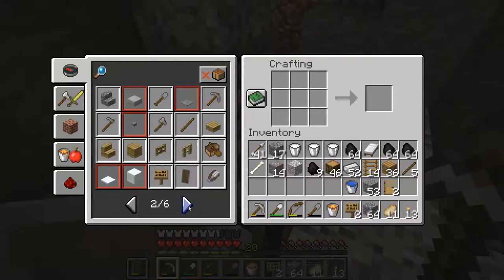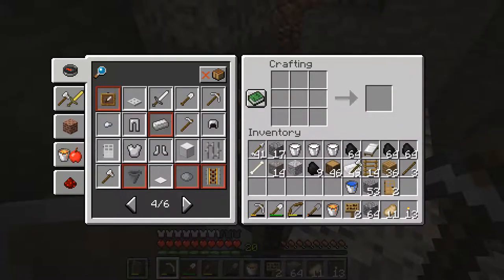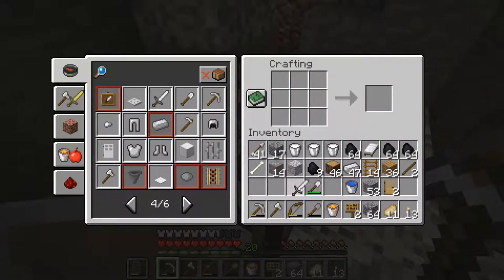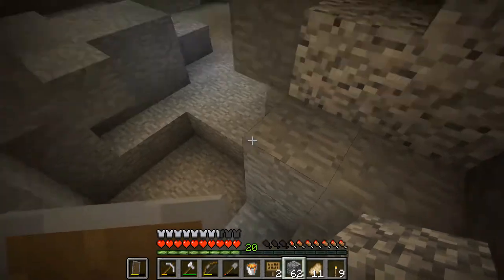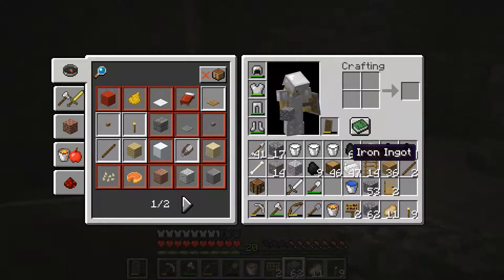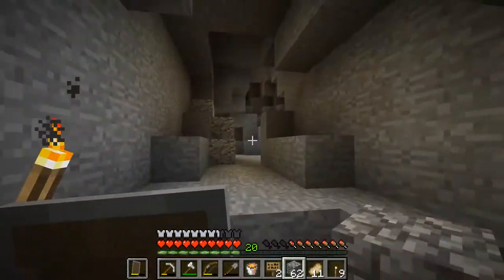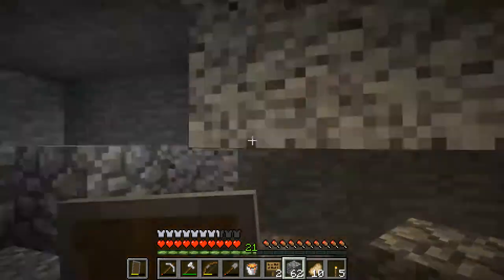I'm on my second iron pickaxe and I need another iron axe. It wouldn't be a bad idea to take an iron sword as well, as we'll be going into the spiders. You could put down a dirt block to make your own little pillar — just to say that you've been that way and there's nothing of interest. In blocking off the lava like that, you get the light source while you mine away.